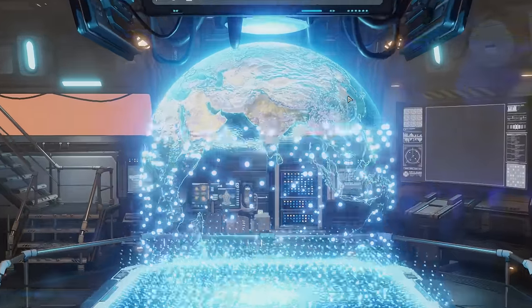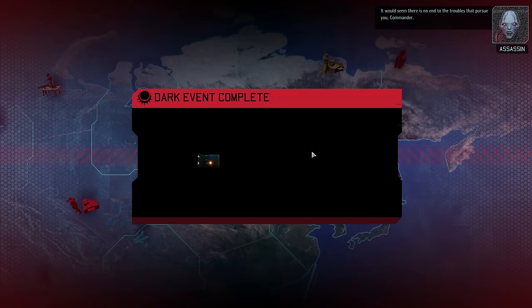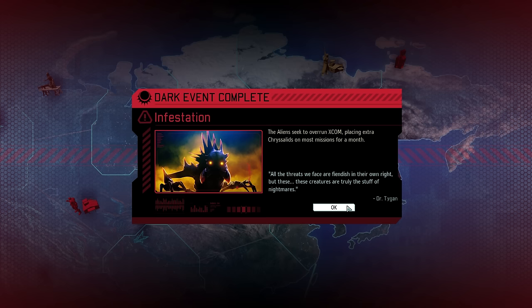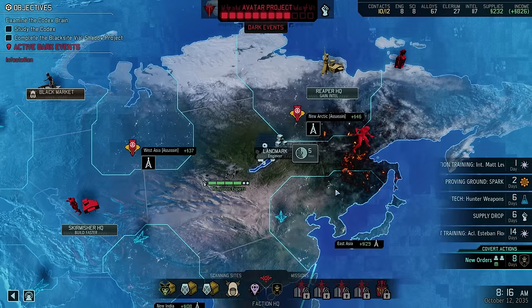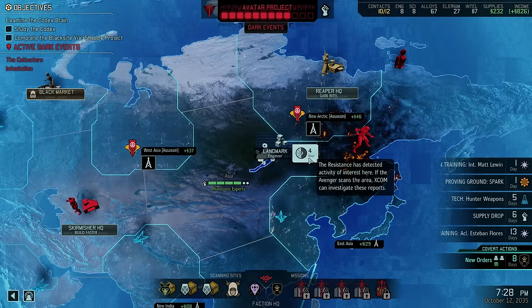We will continue scanning, and with that the rather unfortunate Infestation dark event goes into effect — we had no chance to counter this last episode, so we will now meet extra Chrysalids on all missions for the next month. A few seconds later the Collector's dark event also goes live. This one is a little less frightening: the Chosen will now only be a bit more aggressive trying to capture our soldiers, but usually we are able to take them out rather quickly.